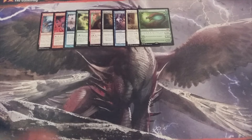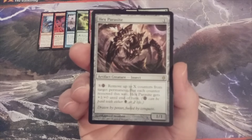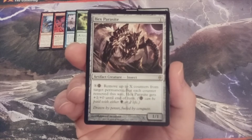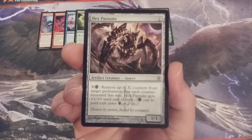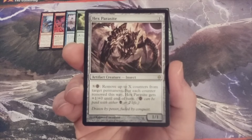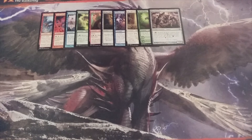Hitting the halfway point, creature card number 10, we have Hex Parasite — a 1-1 artifact creature insect. It has X and the black Phyrexian mana symbol. We can pay that to activate Hex Parasite's ability, and when we do, we can remove up to X counters from target permanent. For each counter removed this way, Hex Parasite gets plus 1, plus 0 until end of turn. This would be very useful against any creatures that have tons of plus 1, plus 1 counters on them or perhaps some keyword mechanic counters. Hex Parasite presents the ability to act as removal in a format that is sans removal spells.